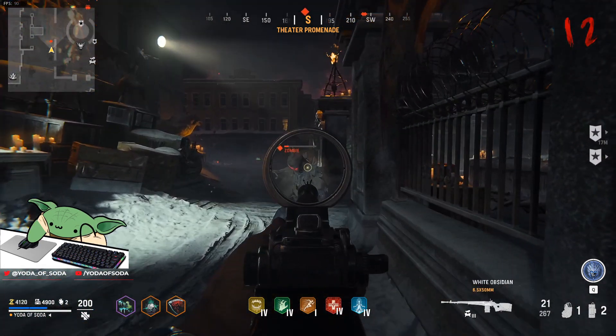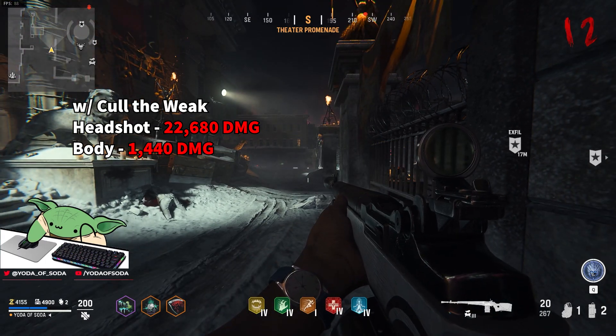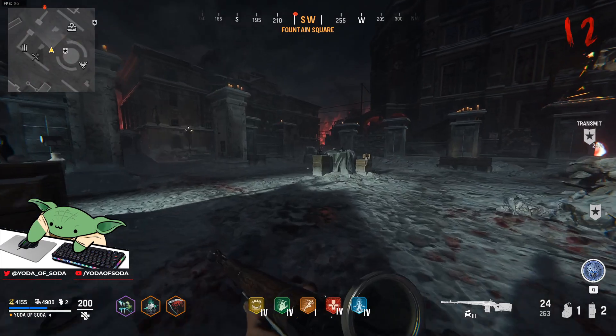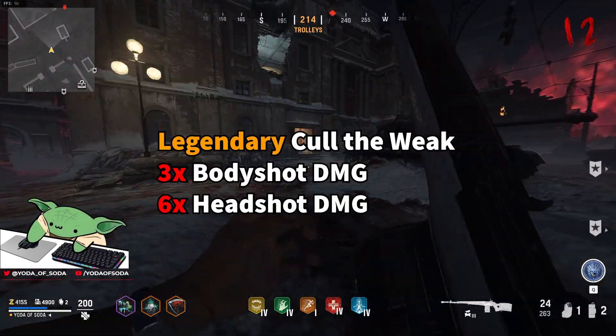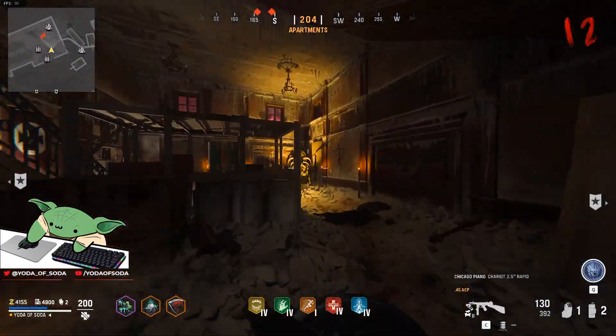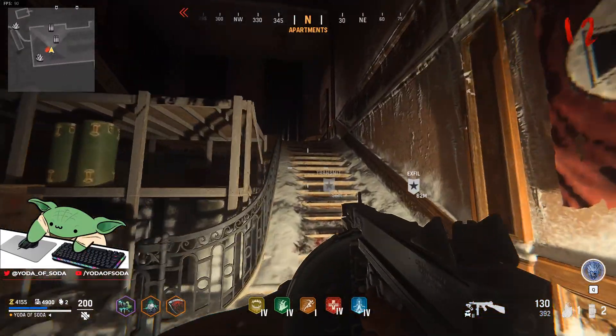And 22,680 damage to the head — that is an insane amount of damage. It literally goes from 3k to 22k. I want to find a Stormkrieger up here to show you how insanely fast you can melt these dudes if you actually slow them.